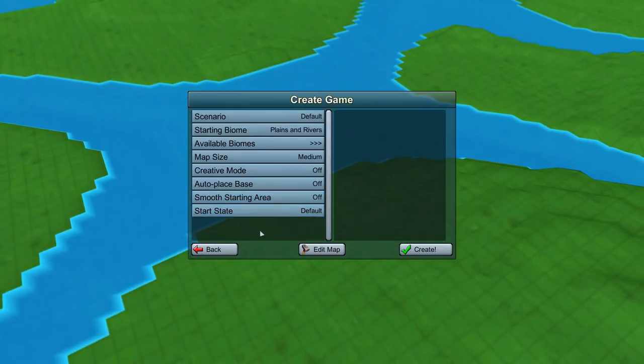We're going to start a new game and we're going to leave everything default except that I have turned auto play space off because I really want to do that myself. But other than that, everything will be default. So let's create a map.